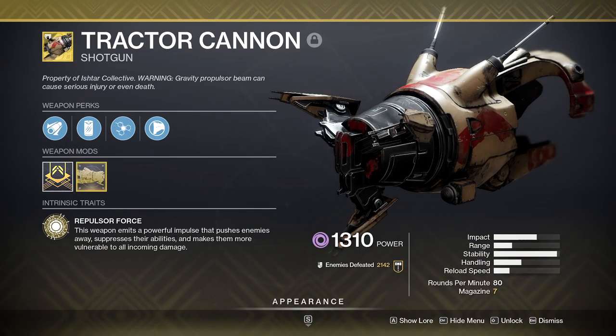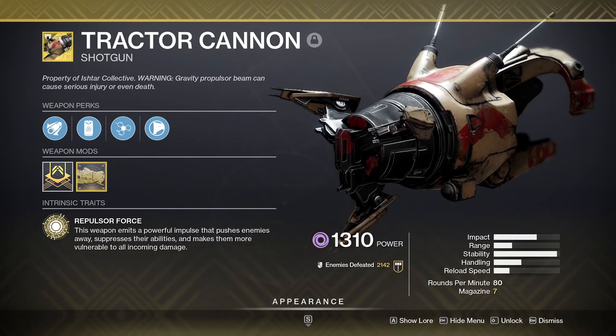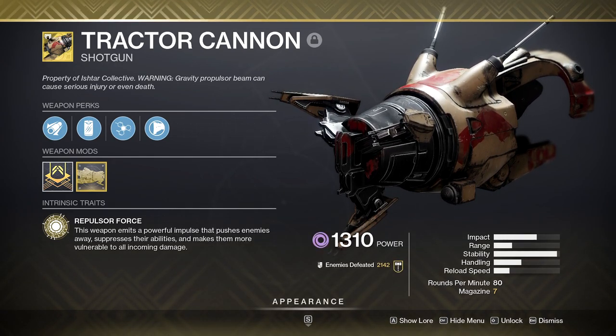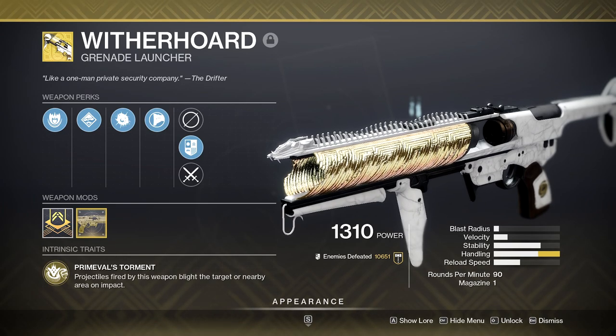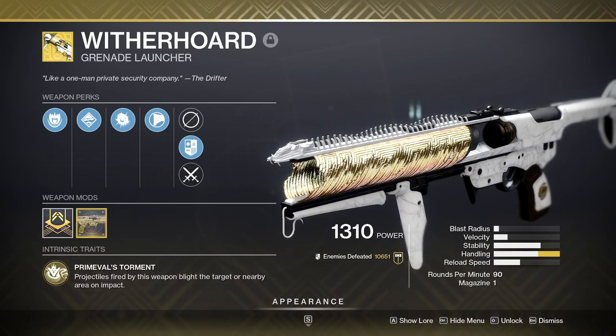Tractor Cannon — yep, Tractor. This little badass applies the same buff as Divinity, but this homie also suppresses enemies and hard-yeets them across the room. Witherhoard — it's a spawn-trapping and ad-controlling monster. It also has the potential to make Warmind Cells if you know what you're doing.